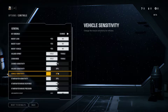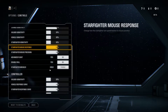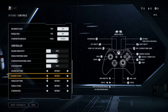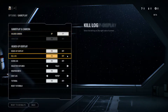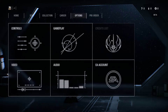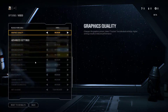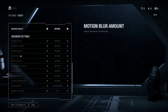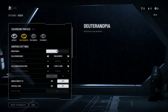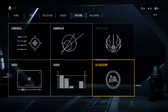So controls — just pause the video if you want to stop and see more detail. I'm just showing it really fast so you can have an insight of what's in the game right now. Gameplay, HUD display — interesting. Video settings — I have it on medium right now, but these are the different things you can change, like full screen and all that stuff. Color blindness option, audio — simple but effective. And EA account.